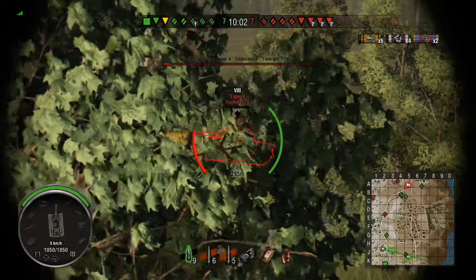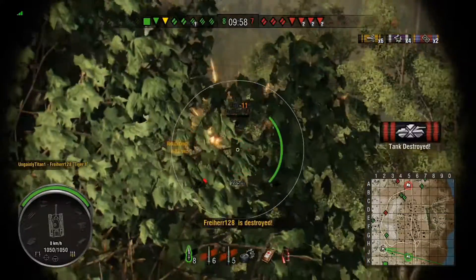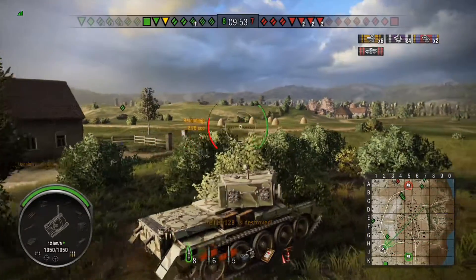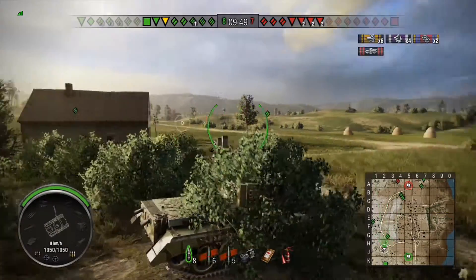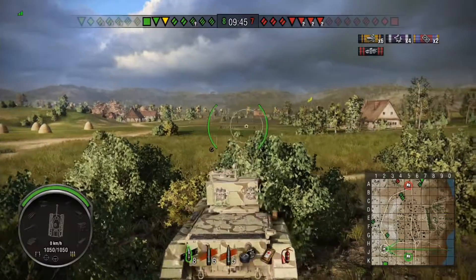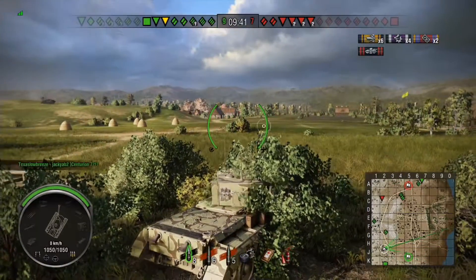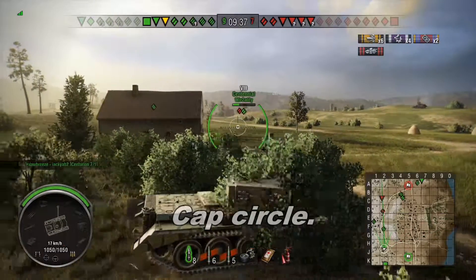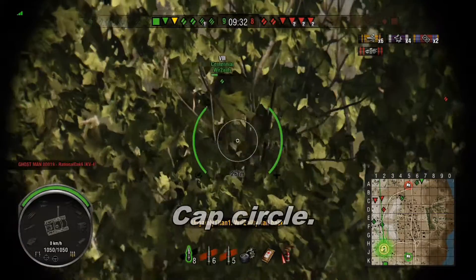I don't know what's causing teams on the northern spawn lately on this map to just go down the western side and completely ignore the forest — this is the second time it's happened. I'll have a link to the previous video in the description below. But I've managed to wipe out the tanks in our spawn circle and the remaining enemies are now bottled up in the north-west corner.